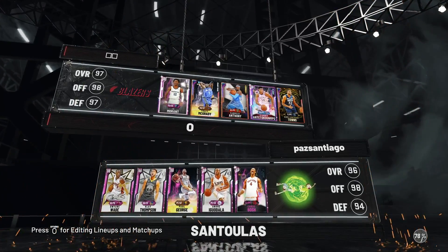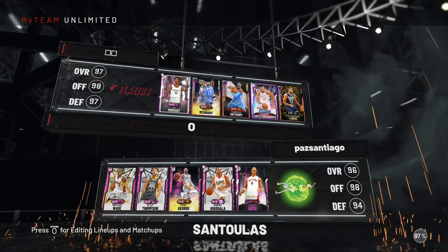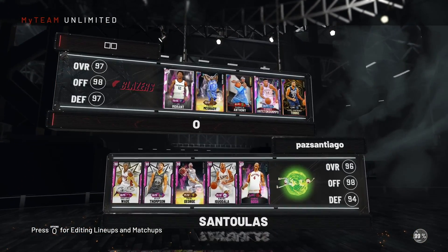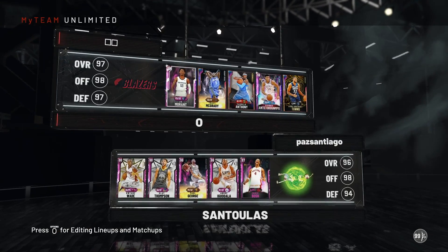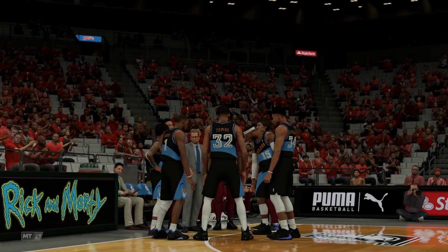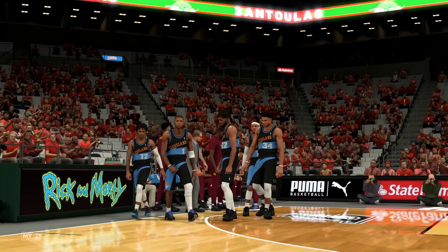Okay, so the opponent is playing Dwayne Wade, Klay Thompson, Paul George — that's a bit of a confusing small forward choice — and then last player is Chris Bosh. So we're fine. I'm not worried in the slightest about this, but you just never know. Sometimes games you should win, you end up losing, especially if he knows how to use Wade.